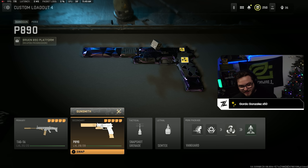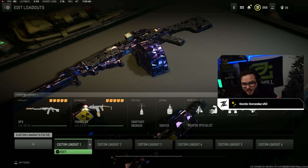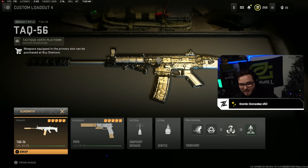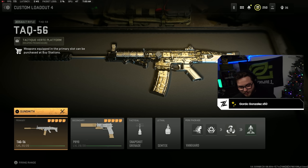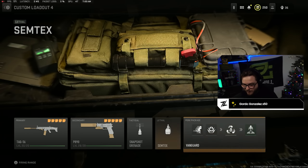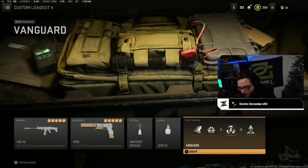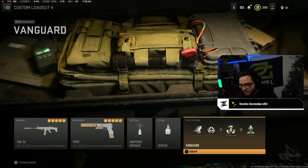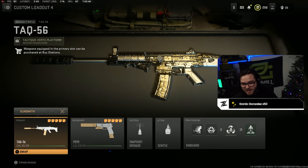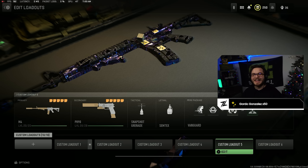Here's the barrel tuning, the muzzle, the F-TAC Ripper under barrel, and the high velocity bullets — pause the video to check all the tuning. We match this up with the P890s. The nice thing is with the TAC-56 I actually find myself using it more close and mid range than even the RPK, and then you also have those P890s to whip out in buildings. The main reason I like classes without Overkill is you get the beautiful perk package with Resupply — so nice with snapshots and Semtexes.